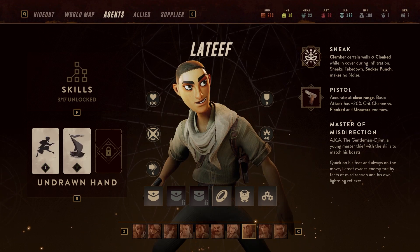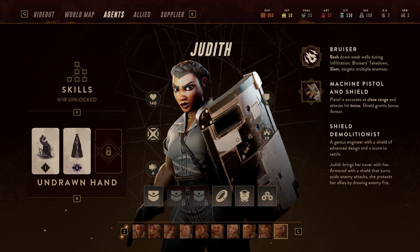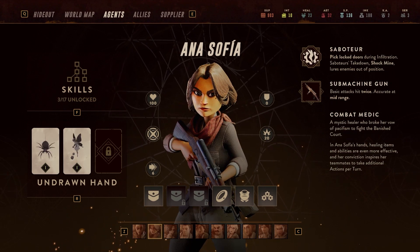Equipment for each agent can be selected here as well, including armor, accessories, weapon mods, and pocket items, some of which can be purchased in the supplier tab.